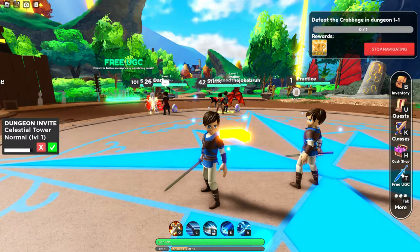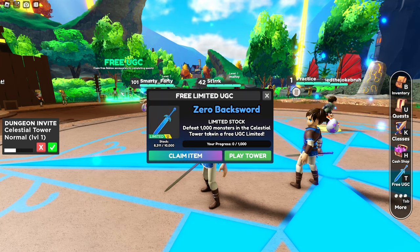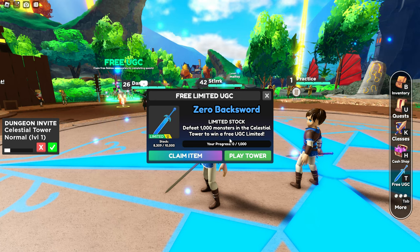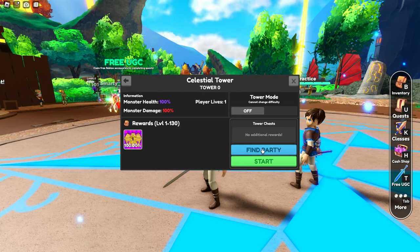The game is World Zero and I've got the link in the description of the video. If you get in the game you press the T button and you can see right here it describes that again — defeat a thousand monsters in the Celestial Tower — but you also have the button there to join that tower.